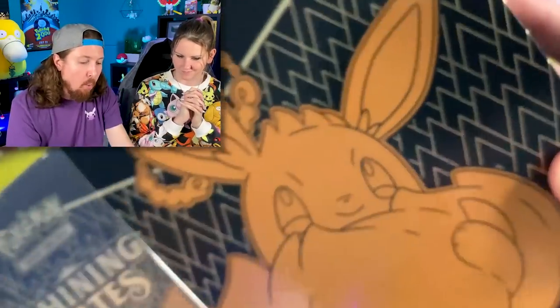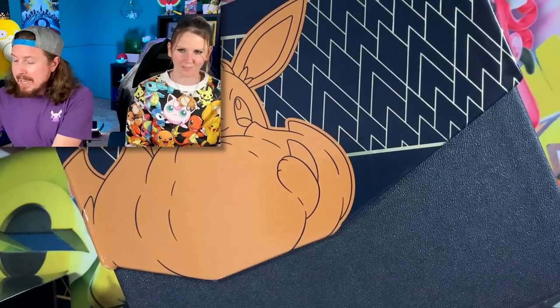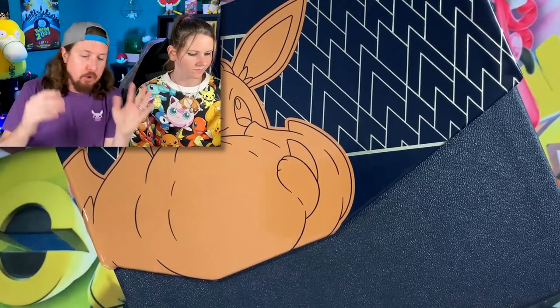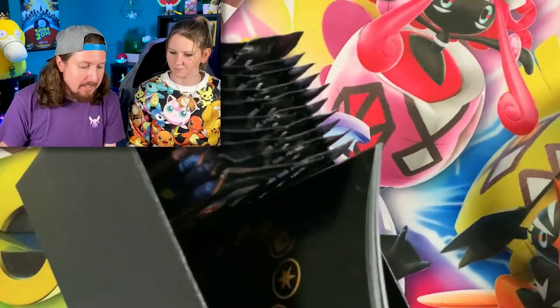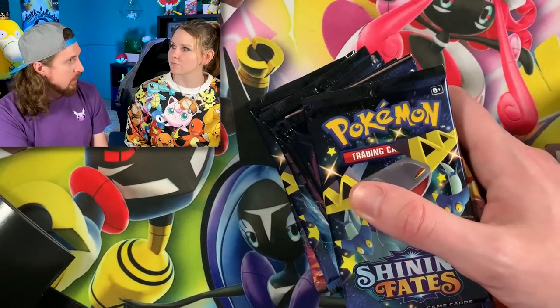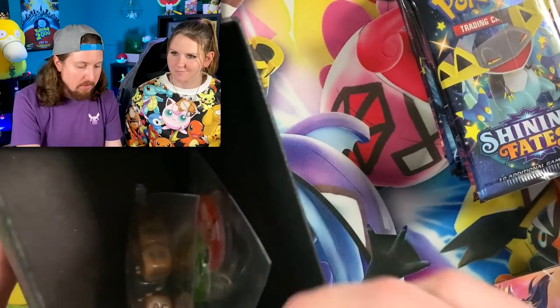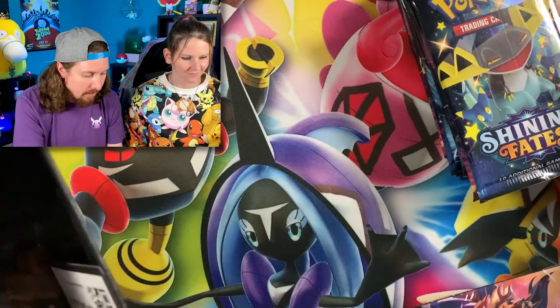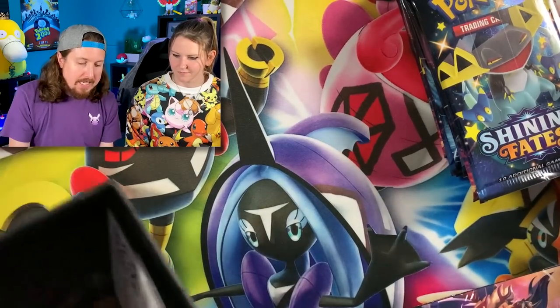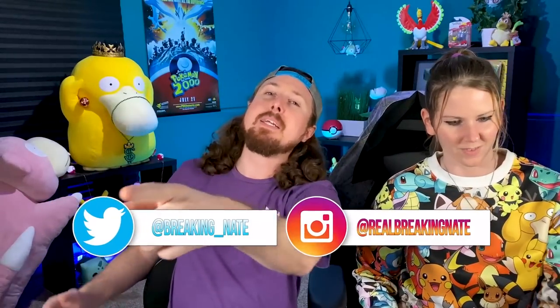Let's not wait any longer and dive right into today's Pokemon opening — we are opening nothing but Pokemon Shining Fates Elite Trainer boxes. We got 30 packs total, three Shining Fates Elite Trainer boxes, trying to fill up that Shining Fates binder. We still need about 47 cards to complete the set. It feels difficult to complete with all these baby shinies inside the set. There's the code card, and that will unlock the Eevee VMAX. What is up, my breaking family!